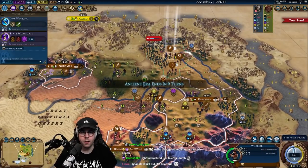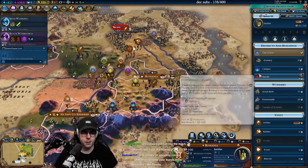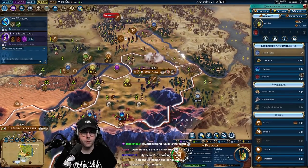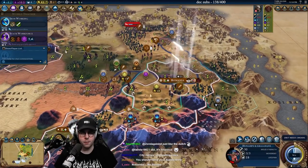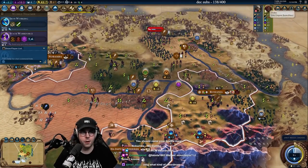We'll go kill this camp. There's a swordsman in there — I'm going to go kill it, because I need to put down Econda. Let's get this Econda down. I'm going to put it right here. We can come back and chop that, because we're going after him now.